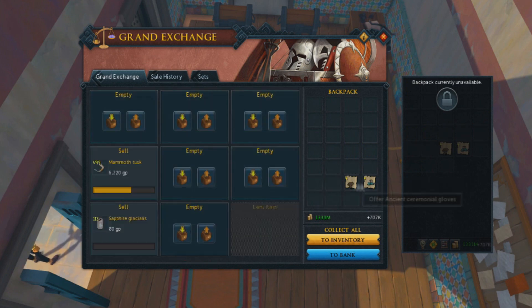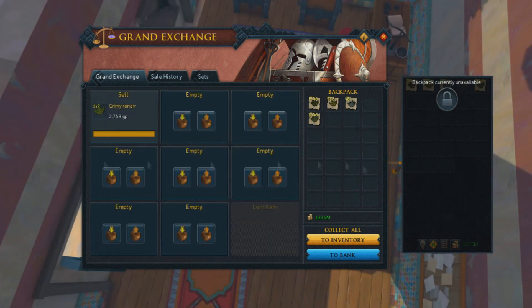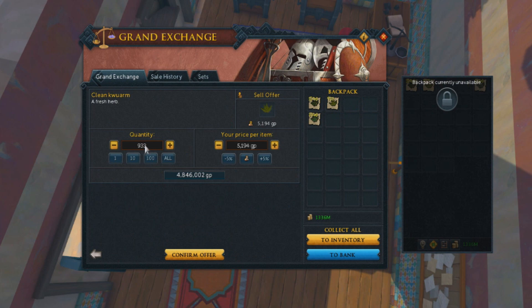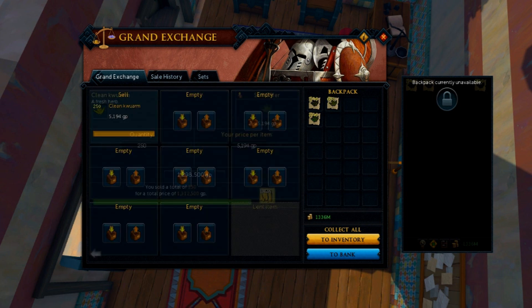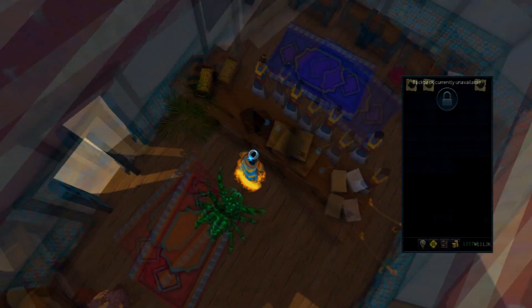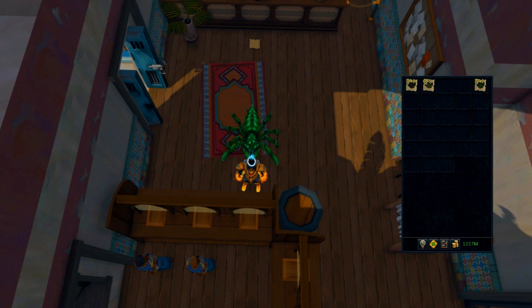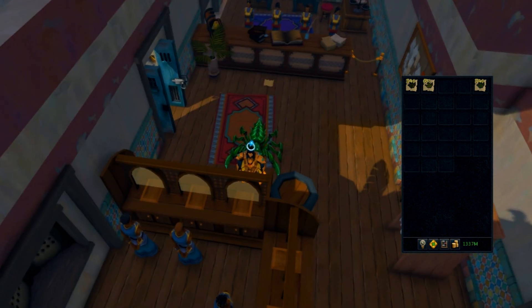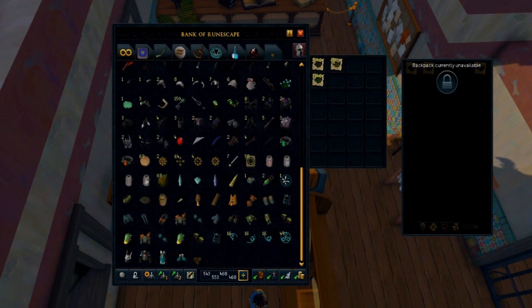Not quite as dark as that time I didn't pick up the Eddie pet — no matter how much I pay I will never be able to buy it back. The only way I'm gonna get it is by spending slayer points to get Eddie tasks and camping it. But anyway, back on point. I'm only gonna sell 250 of these because that will get me to the magical figure of 1337 mil. Bloody hell, I did not expect it to be worth that much!